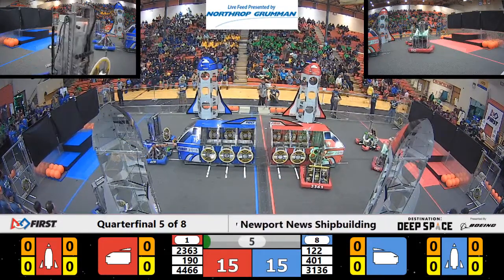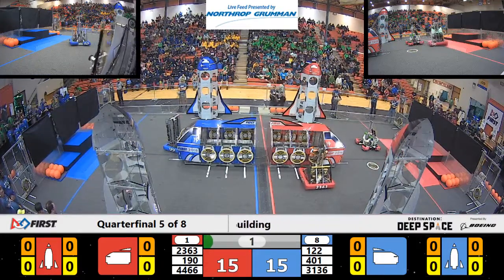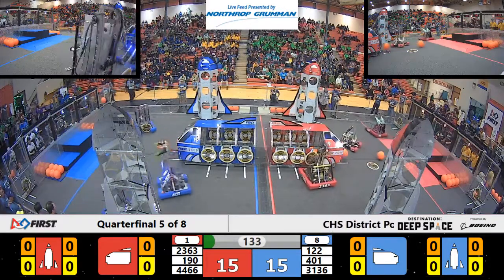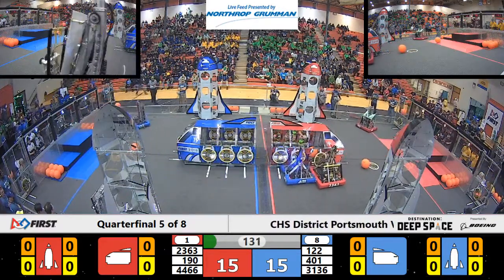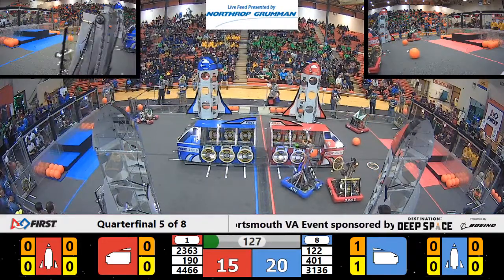401 is trying to attach their hatch on the end of their cargo ship. 122 with the Starry Night is right beside them. 2363 looks like they pulled the hatch down, and 401 is there to play some defense as we're into the teleoperational mode.